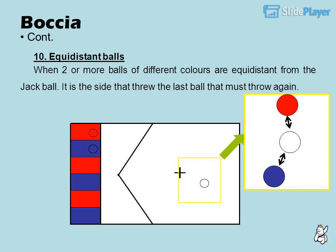10. Equidistant balls: when two or more balls of different colors are equidistant from the jack ball, the side that threw the last ball must throw again.